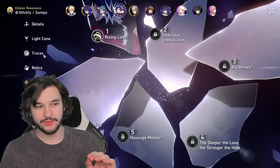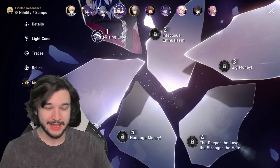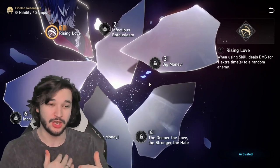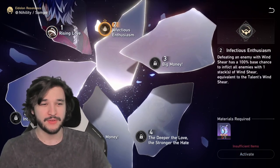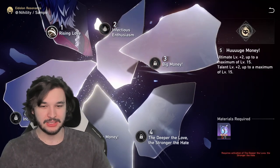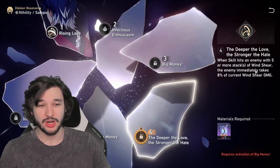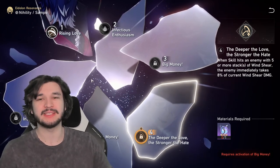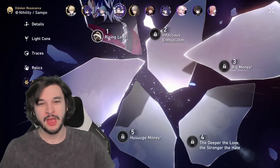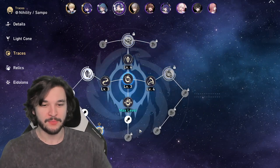Moving on to eidolons: I'm not going to spend a ton of time here since it's sort of a whale mechanic. If there is one you really want, it's the first one — it deals an extra hit to a random enemy whenever you use a skill, which is a lot of extra passive damage throughout the battle. The second eidolon, where defeating an enemy spreads Windshear to everyone, is really solid. Eidolon 4 is notable: when a skill hits an enemy with five or more stacks of Windshear, they immediately take 8% of the current Windshear damage — this stacks insanely against bosses. His eidolons are all extremely good.